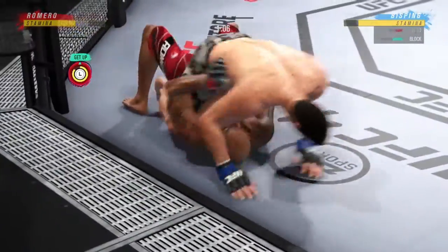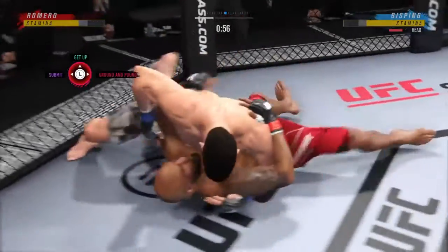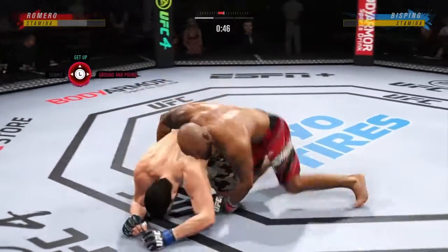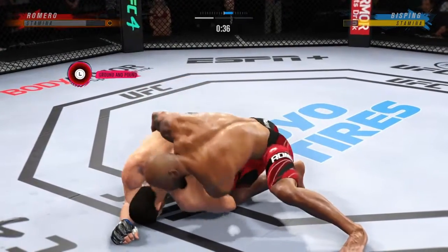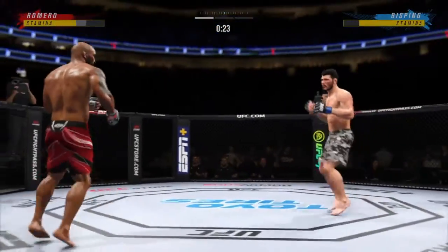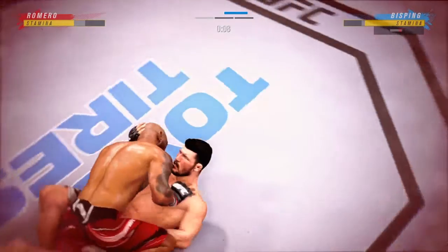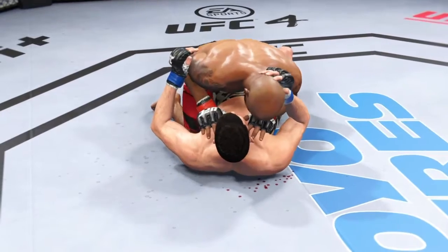He's got full mount now, inside the open guard of his opponent. Got to be careful playing around for too long on the ground with this guy. He continues to bully his opponent, really manhandling him on the ground. He's in a half guard position — a good spot to dole out a lot of damage. A lot of damage can be done from the half guard. Some excellent ground and pound strikes. Round two coming up next.